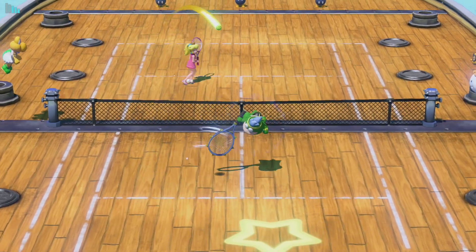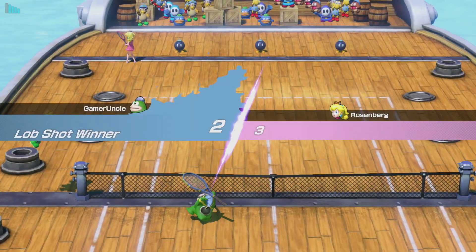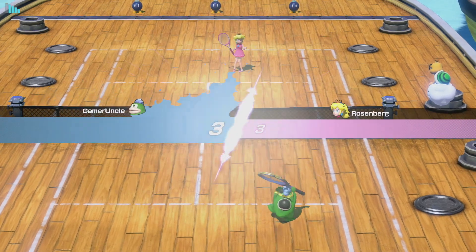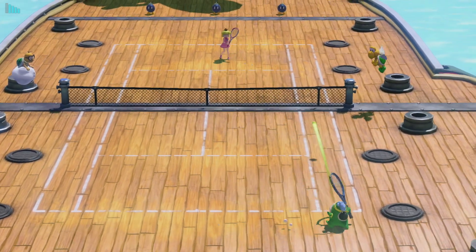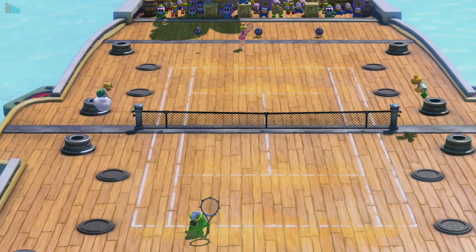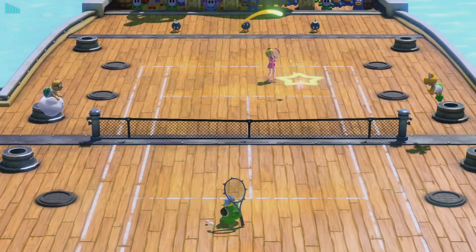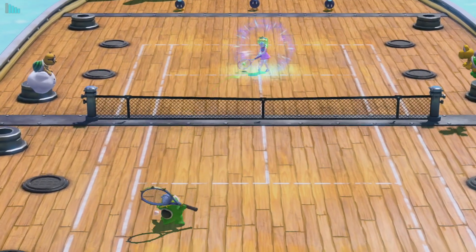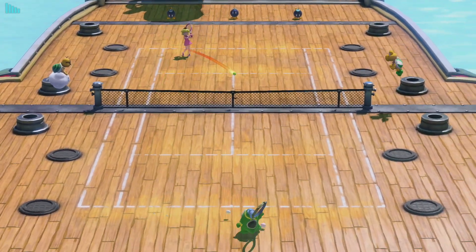Dry Bowser is actually defensive — he doesn't have any muscle or skin. Boom Boom is also defensive. But Piranha Plant is one you want to watch out for. My favorite power player and the one I've had the most success with is Spike — he's short but he's also fast. Yoshi is a speedy guy. Toad is technical, meaning when you hit a shot the chances of it going exactly where you want are great — super accurate. And Kamek is a tricky player whose shots can make you spin.